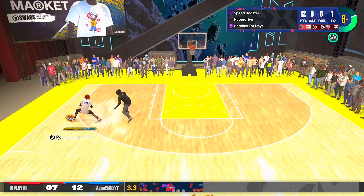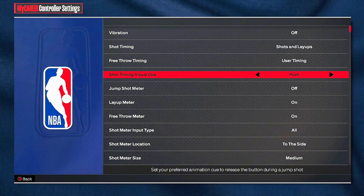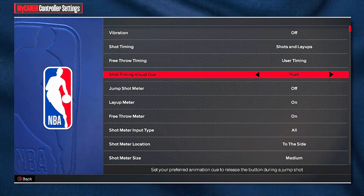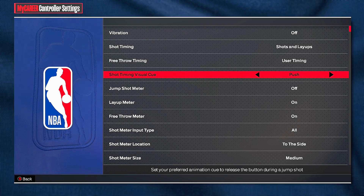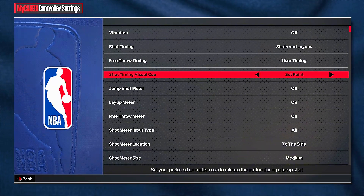After the patch, the jump shot feels a little bit slower but it's still very consistent and smooth. I get it off easily — no one's contesting me with the Trace McGrady base. Push shot visual cue is definitely the best. Set point is good too — it's the early timing from last year. Set point is early, push is late. I would only use set point or push; I would not use jump or release. Push is used by the pros the most.